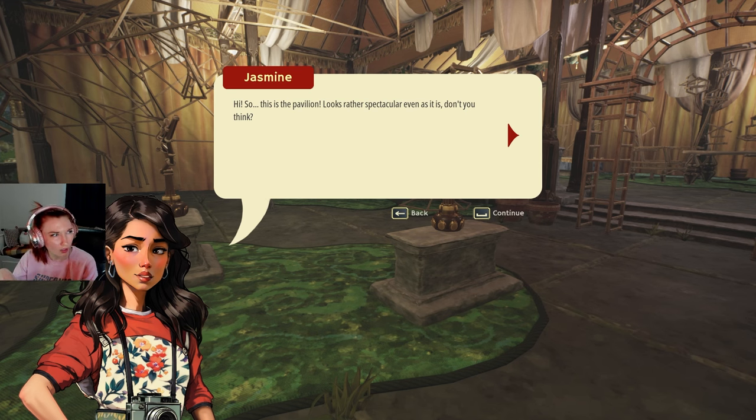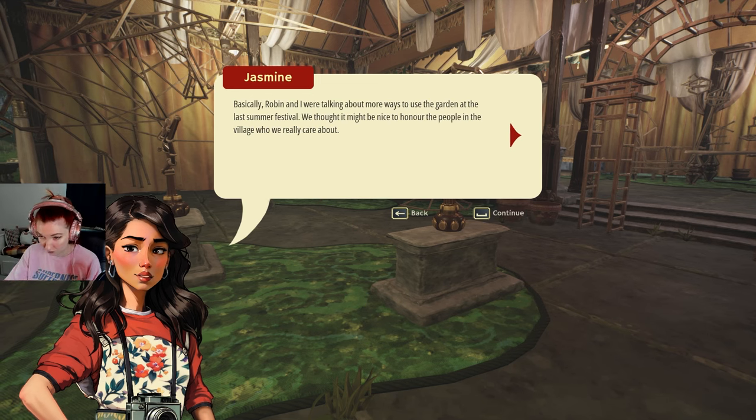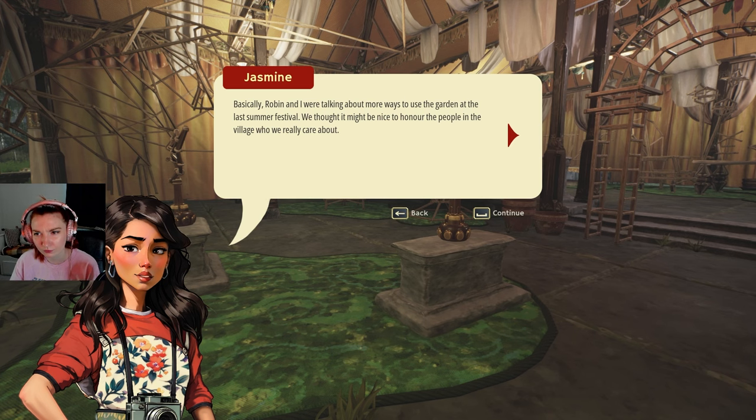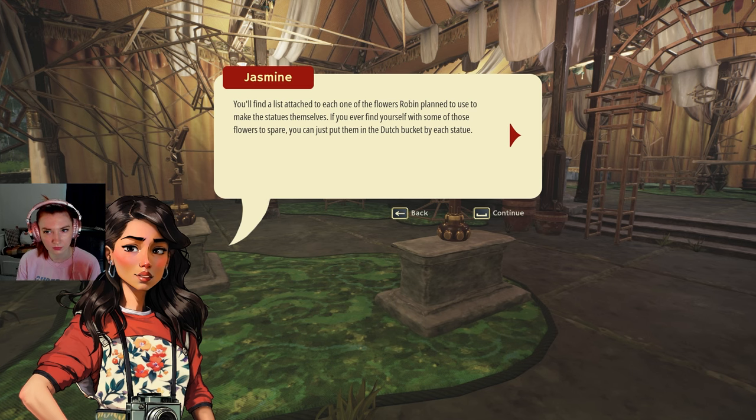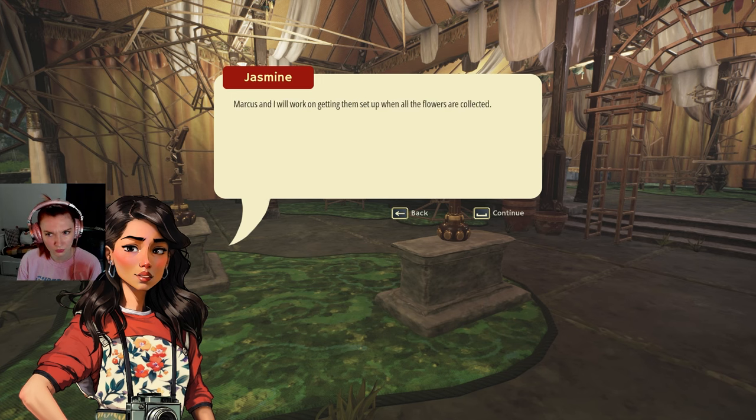Is it a pagoda? Is that a pagoda and this is the pavilion? Right, just stop having thoughts. 'Robin and I were talking about more ways to use the garden. At the last summer festival we thought it might be nice to honor the people in the village who we really care about. We even decided we should get a couple of statues — all of these statue frames came from that, except the heart-shaped one at the front which I made for Lori more recently.'